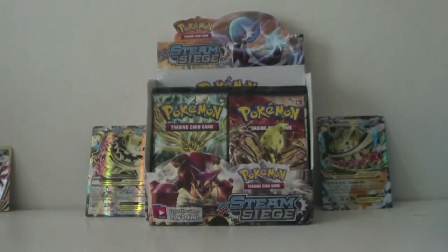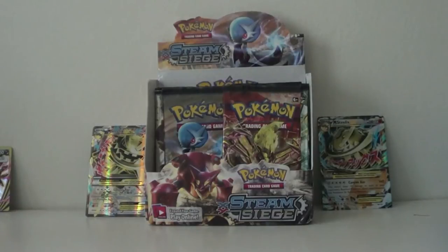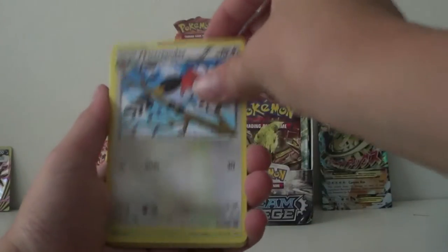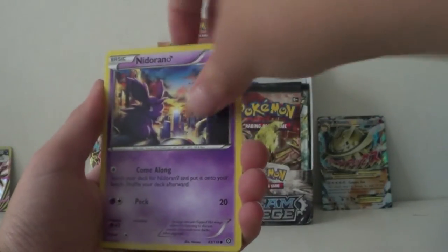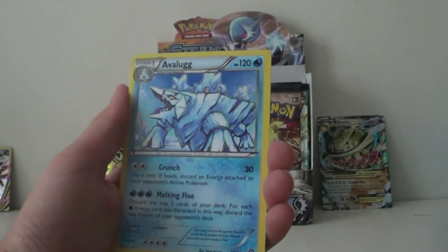Wow, we're just on a roll right now. I don't know what number pack this is — it's in Xerneas. I have a Fletchinder, Skiploom, Kropos Lanerith, Dino, Litwick, Nosepass, Chimchar, Heater and Mail, Fungster, and the rare is an Avalog regular rare.